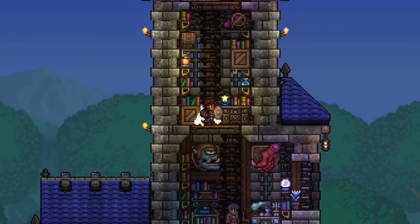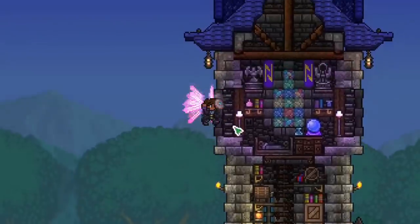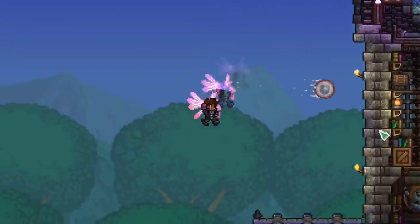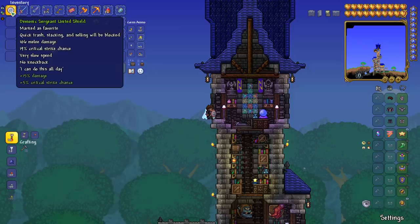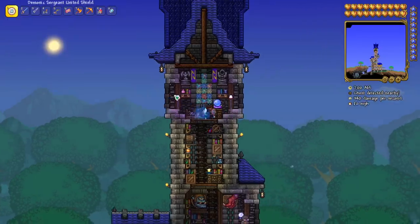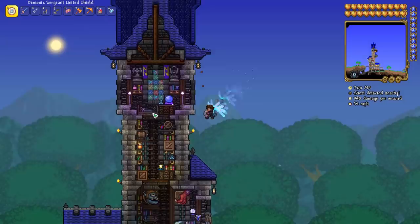Welcome back, this is Rito here with another Terraria Journey's End weapon showcase. Today we're going to be looking at such a cool weapon — it is the Captain America shield from the Marvel Universe. Except they've renamed it to be the Sergeant United Shield, so I think that's different enough for them not to get in trouble, but it's essentially the Captain America shield.